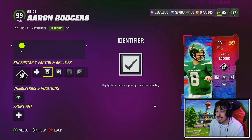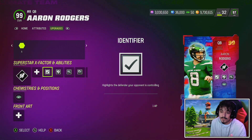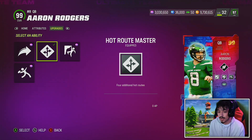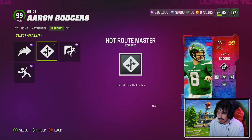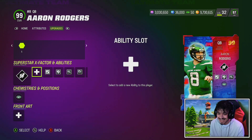Today we have a 4AP setup on Aaron Rodgers. I don't have an identifier offensive lineman right now, so identifier on Rodgers with protected set feet, fearless, and hot route. On Slinger 1 you don't really need Gunslinger, but having that 0AP hot route master is a huge win — in this slot he gets it for 2AP, so getting that for free is huge for keeping AP down. This 4AP setup is pretty insane.